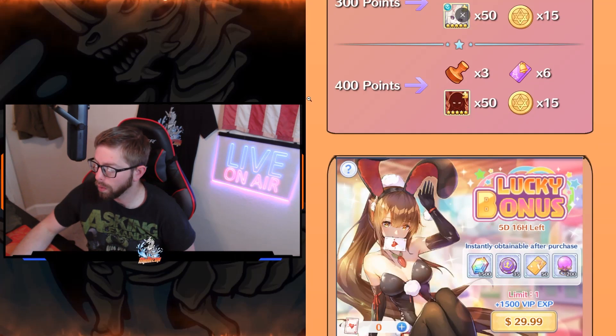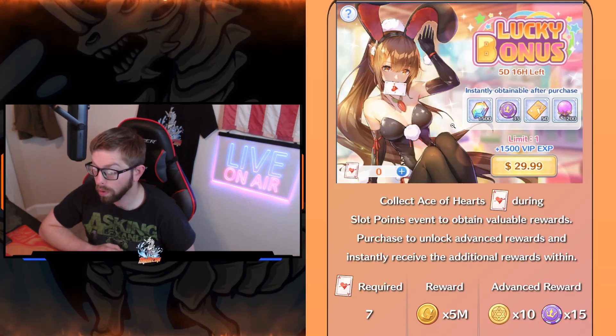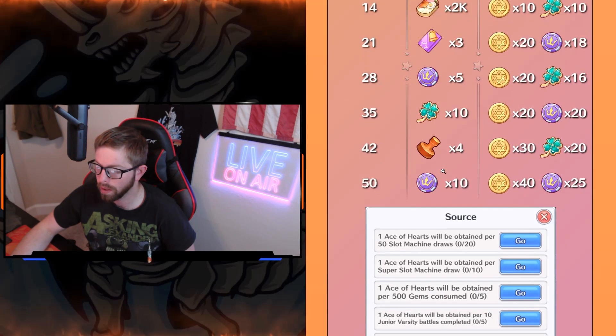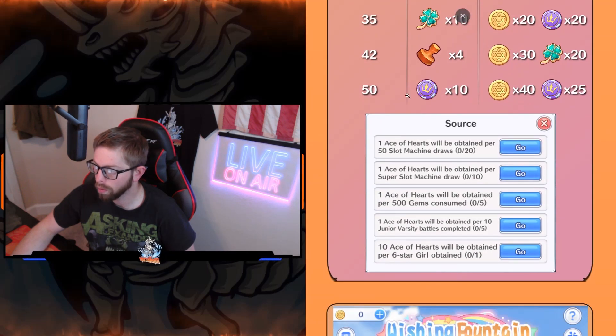And then of course we have Lucky Bonus. Lucky Bonus is where we have tasks to complete to get free rewards, or you can pay the $30 to get some additional rewards, which is a really great pack — one of the better ones to buy now. There's also a promotion program this week, so that's good too. I would definitely invest in this if you can. If not, just get your free rewards as much as you can. And of course, these are the ways to get the base of hearts — get that little heart and you will get rewards.